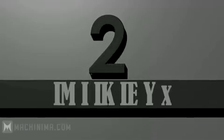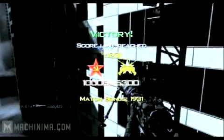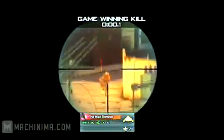At number two, Mikey is playing TDM in High-Rise. He's gonna see an enemy across the way — jump shot 360, falling to his death. You got played, Mikey, you got robbed my friend, because if you look at the slow motion camera you're gonna see that it was a headshot, but it says that it wasn't.